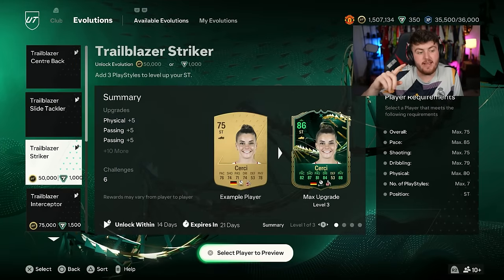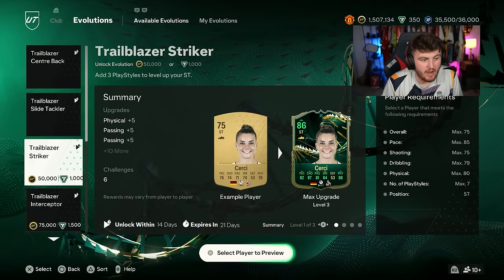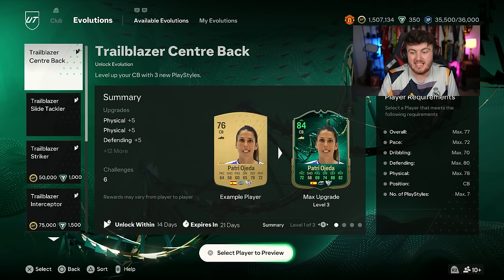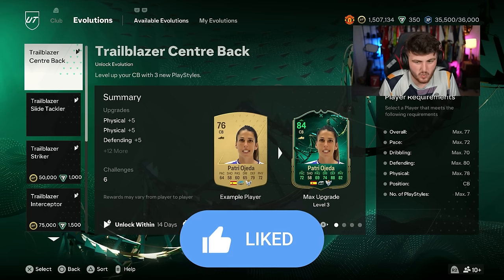We've got one free and one paid Evolution brand new inside the section. The first one is Trailblazer Centerback, which allows you to evolve a Centerback that's maximum 77 overall, with maximum 72 pace, 70 dribbling, 80 defending and 78 physical. Their position has to be CB — an alternate position like a right back with a CB position works as well. And that's free.